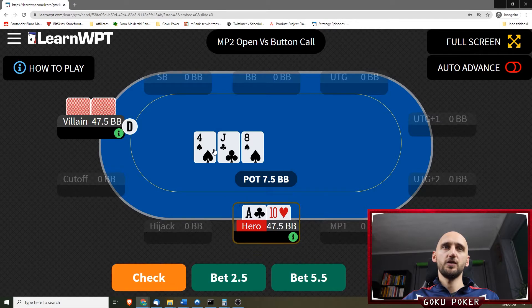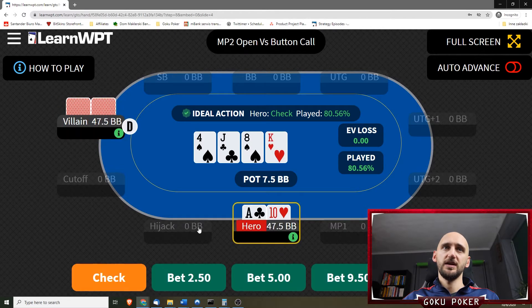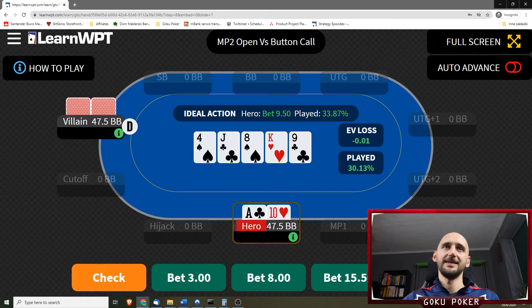Ace-10 off on a 4-jack-8. Is this a flop that we check? Yeah, it is. The villain checks behind. We have a king on the turn — I think we should bet now, bet a third. The ideal action would actually be over-betting, which is interesting, but betting a third is also a third of the strategy.